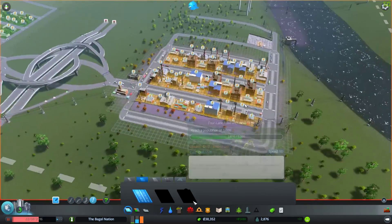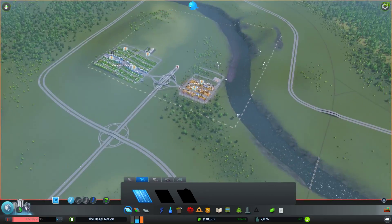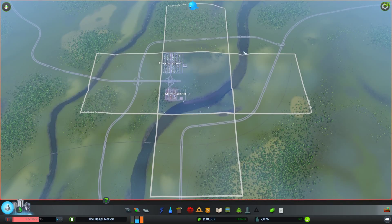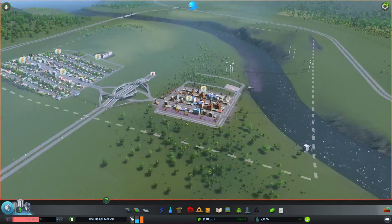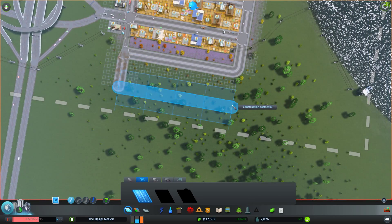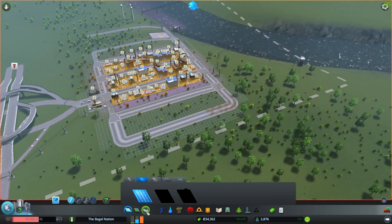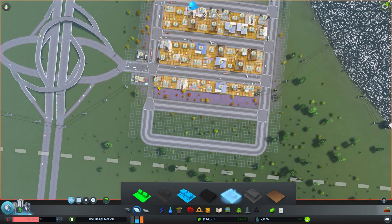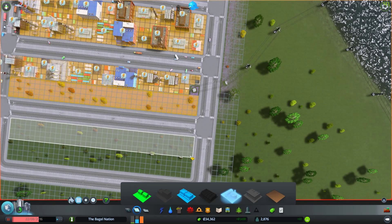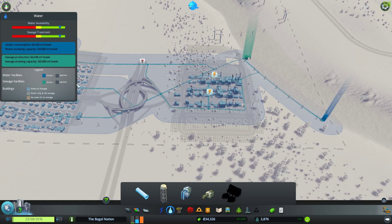We need to give some people some industry, give them some jobs, and soon we'll probably consider expanding. We've got very high demand, so we'll just fill in all of that and fill in all of this here. Make sure they have water — that'll be fine. And that'll be good for us.